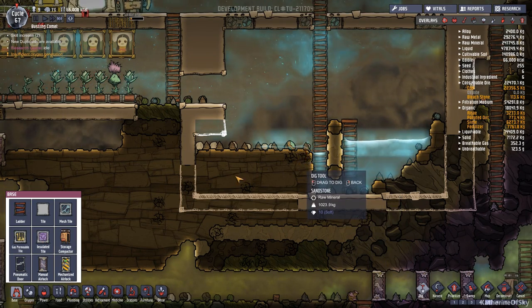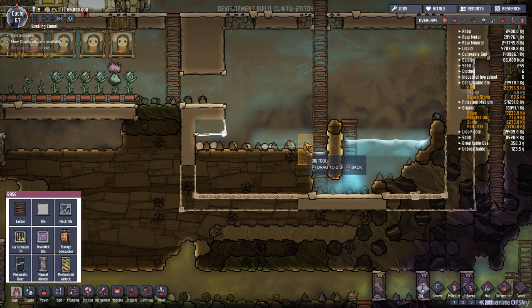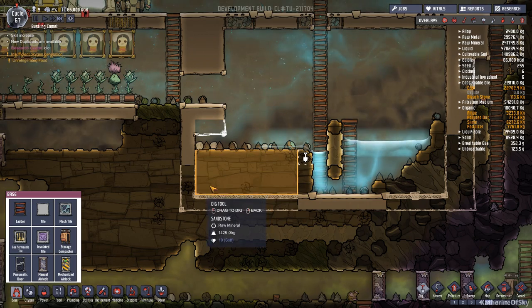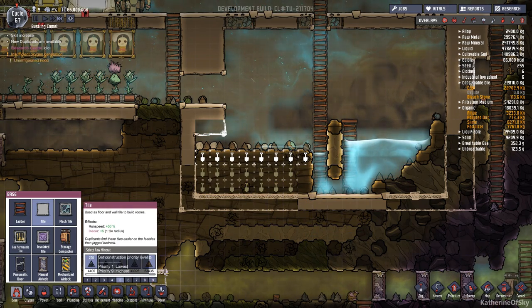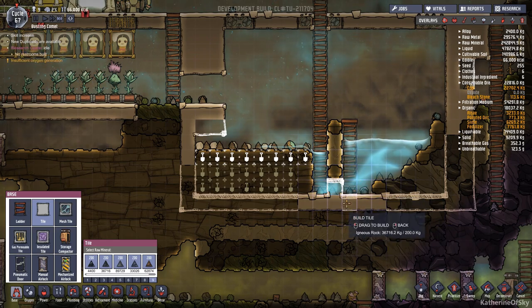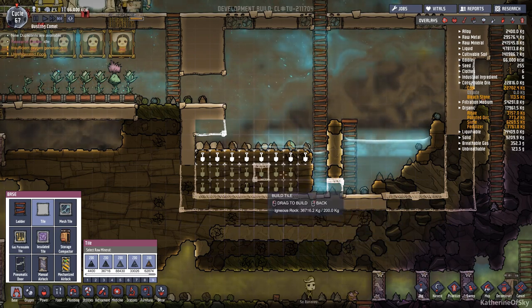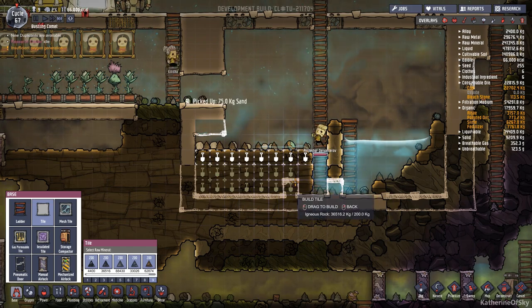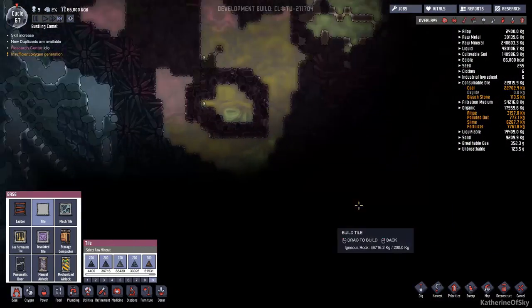Oh, this came through - shoot. Well, that's not ideal, but it's okay. You know what I could do? I could just put a nine priority tile right there to hold it in while I build all the rest of this stuff. That could be okay. Fine, fine, fine.